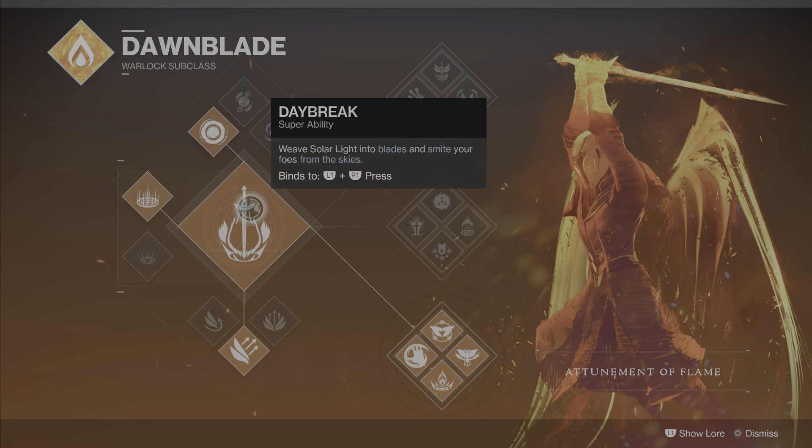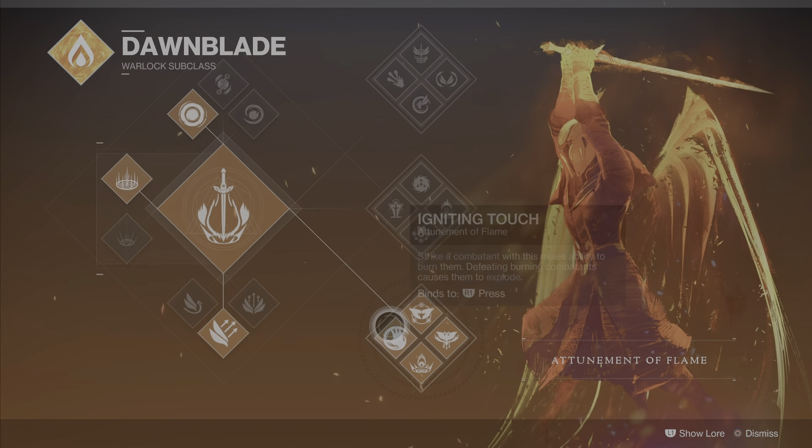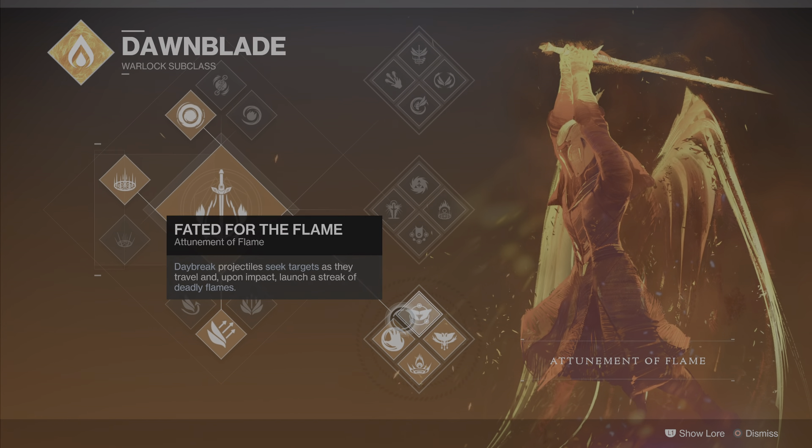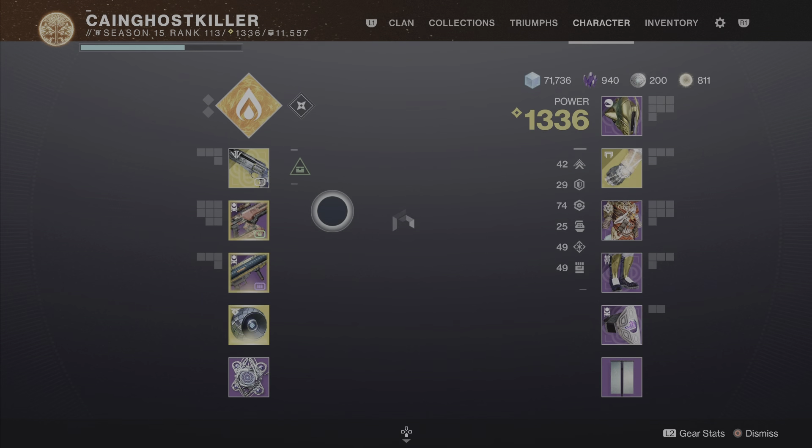If you have your super activated and you kill enemies, you drop a lot of power orbs. If you pick them all up then you already have almost half your super back. And the cool thing is when your allies are also playing, they get those orbs on the floor too. That's the Phoenix Dive — explosive damage and return super energy. Very good one.